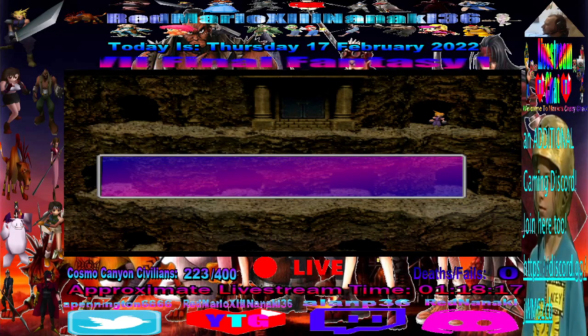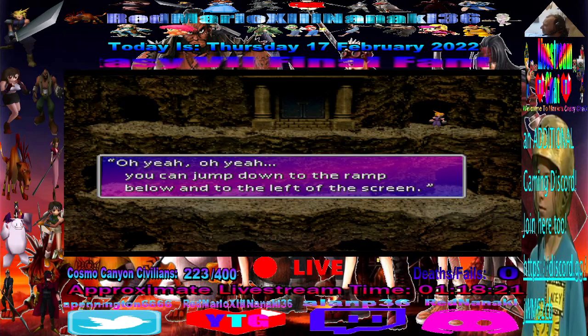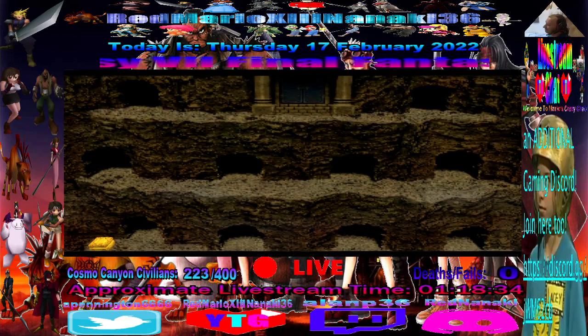I'm just gonna show you where he went. You have to memorize the path of the doors — it's a little bit tedious, but you have to memorize the pattern. I'll show you which door he comes out of right now. Jump down here. The door he comes out of after going through the first door is this door right here. Right there. See, it's that easy.